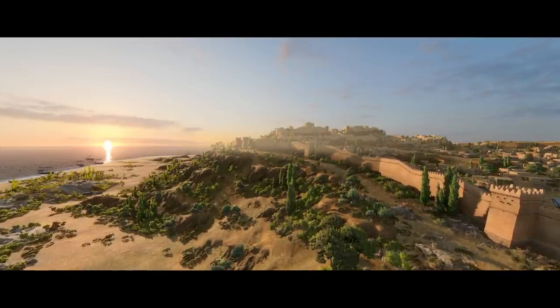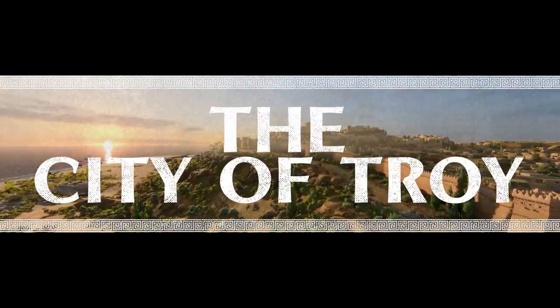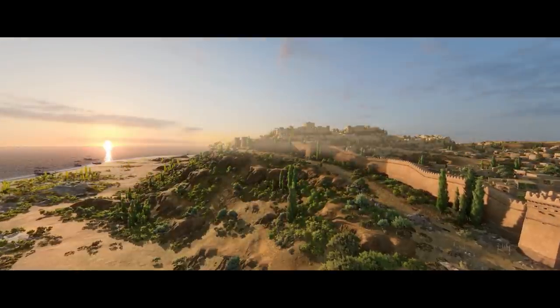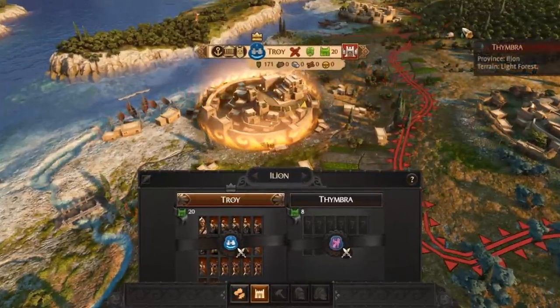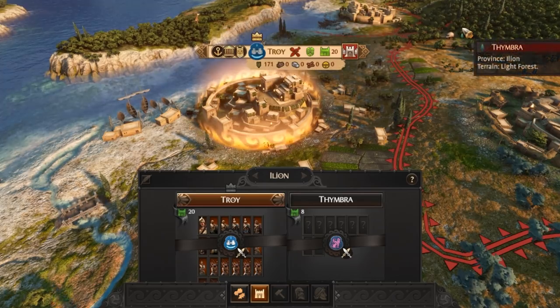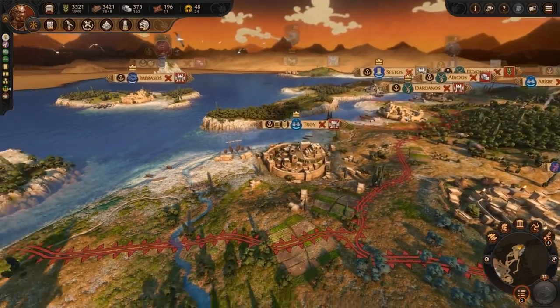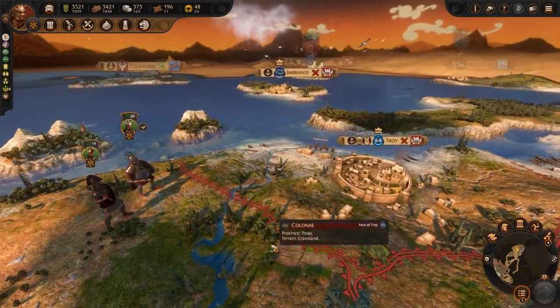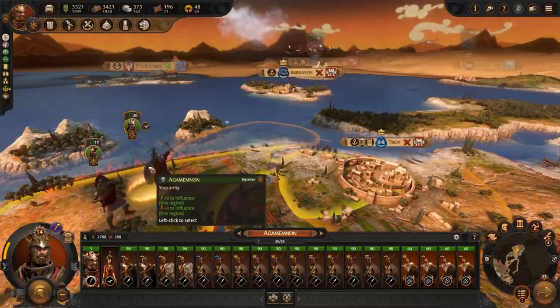Let's start with the game's namesake, Troy. Unsurprisingly, it has the largest local garrison in the game, which also replenishes very quickly outside of battle. When it comes to laying siege to it, come prepared. We're talking multiple armies with a good variety of troops ready to handle any situation. You will need every tactical advantage you can get.